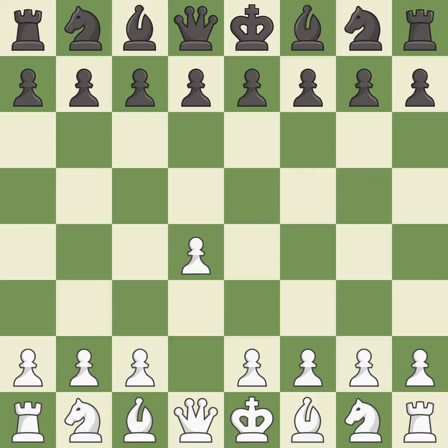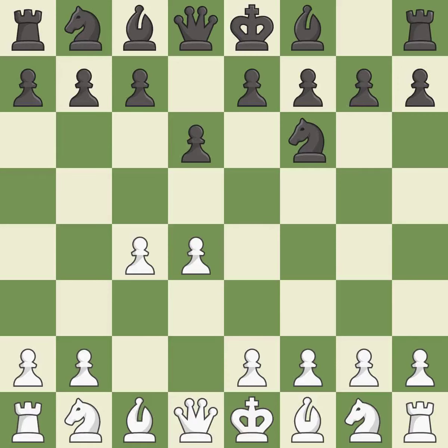Opening with the queen's pawn controls the center and usually leads to a more positional development of the pieces. The Indian game begins by controlling the important e4 square with the knight, rather than a pawn. c4 builds a strong center by controlling the important d5 square and creates a square for the knight to come to c3 without blocking the c-pawn. d6 defends the e5 square and allows the light-squared bishop to develop. Nf3 develops the knight toward the center, supports the d4 pawn, and controls the e5 square. This activates a knight by developing it off of its starting square. It is the last book move.